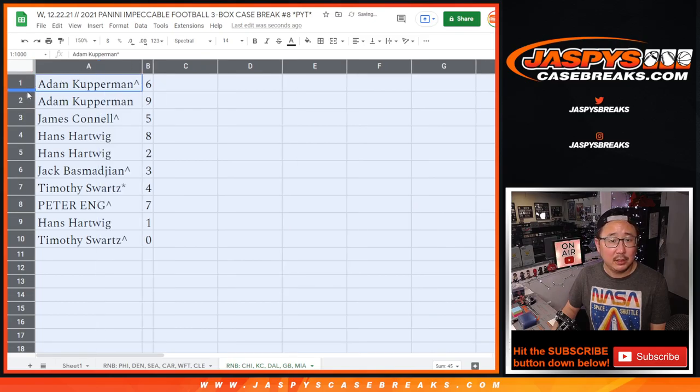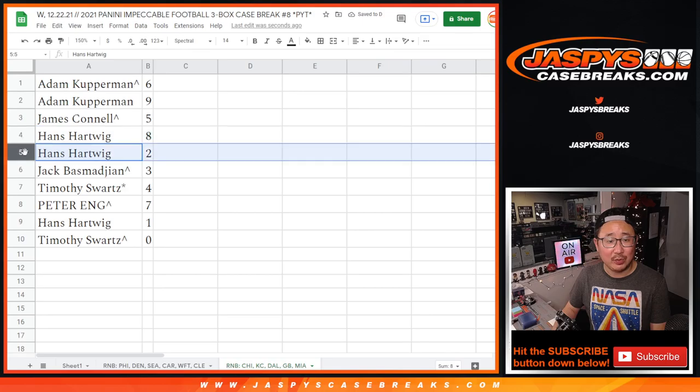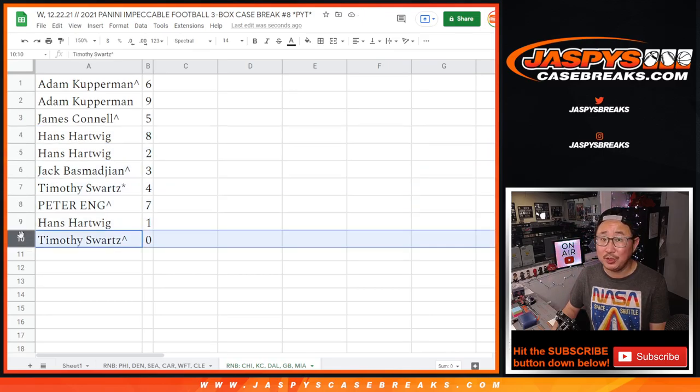After 10 rounds, we got 6 down to 0. Zero gets any and all redemptions, including 1-of-1 redemptions. 1 still gets live 1-of-1s. It's alive.